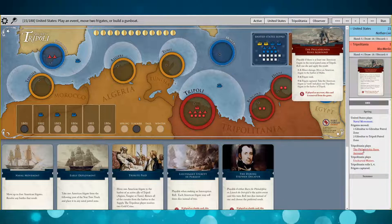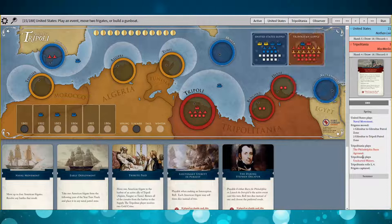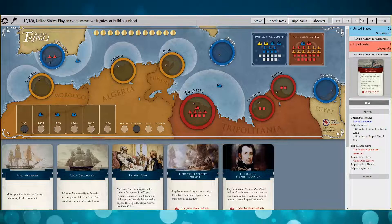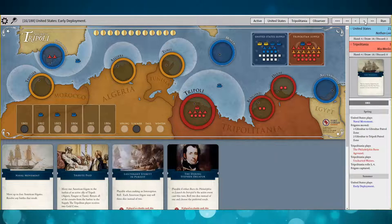Frigate captured — Philadelphia runs aground and takes one of my frigates right away. Oh, that puts you behind the eight ball. Yeah, that was rough. That was a rough play to start. For Tripoli, that's an amazing start.